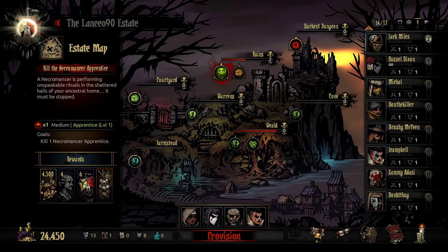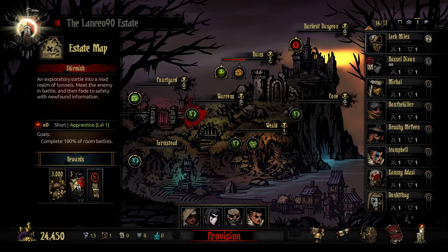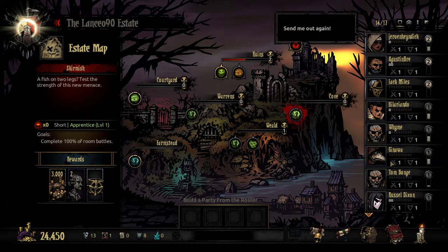Next mission — ideally, another short one, which is going to be either the Cove or the Warrens. Satyr 5 protection, Leper healing received — both are pretty good, especially now that we have the leper. The Cove — blight and anything that can go through protection. Anything that's strong against Eldritch. Stun and protection are okay.